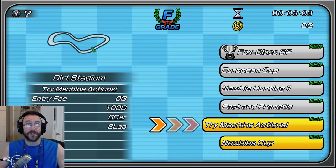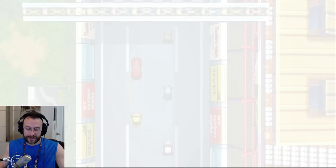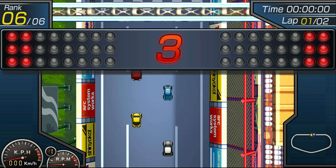We've got the Try Machine Actions and the Newbies Cup. We're definitely noobs, so let's do the Newbies Cup. Here we go. I made my face go away because there's a speedometer there — let's check it out.